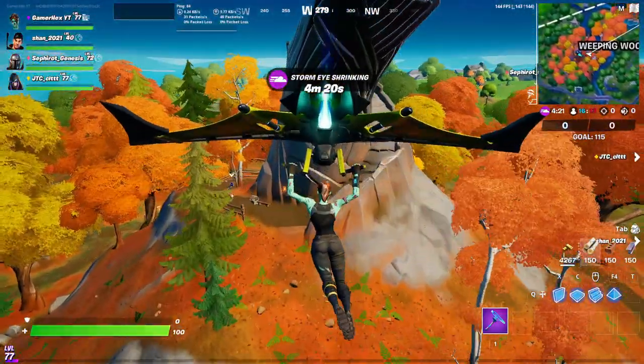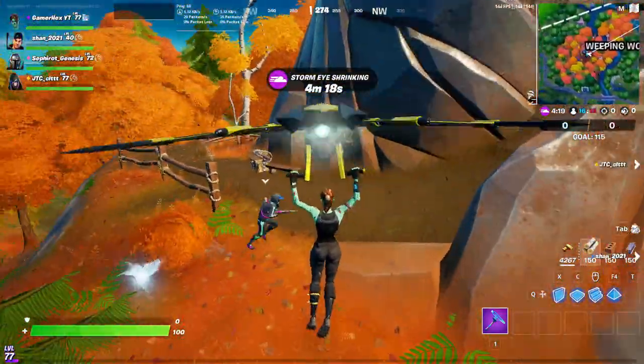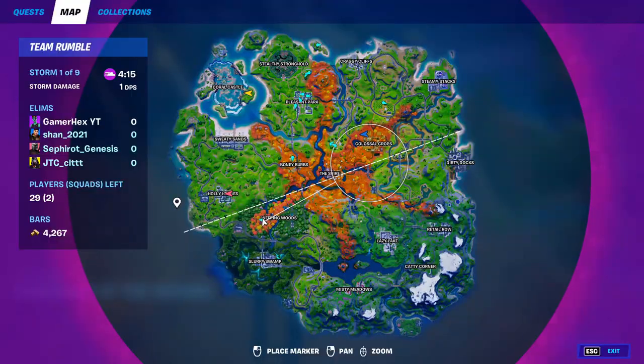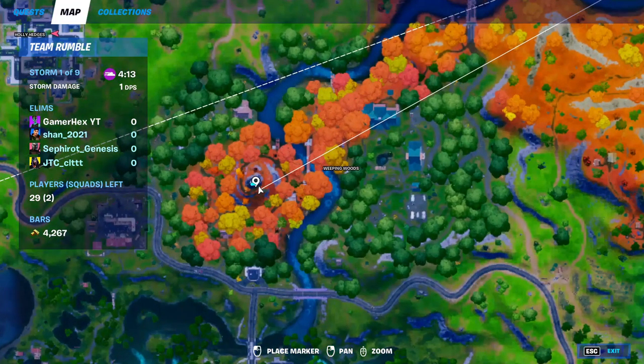Welcome to Fortnite Events. Today we're going to detect the anomaly at Whipping Woods. We're here at the guardian of Whipping and here's the exact location of course.